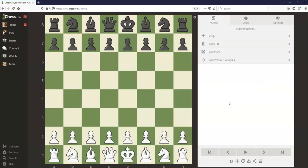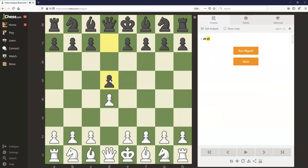The Albin Countergambit is a response to the Queen's Gambit. The game begins d4, d5, and white plays their most popular move here, pawn to c4 — the Queen's Gambit.